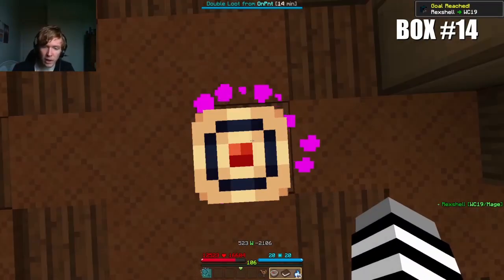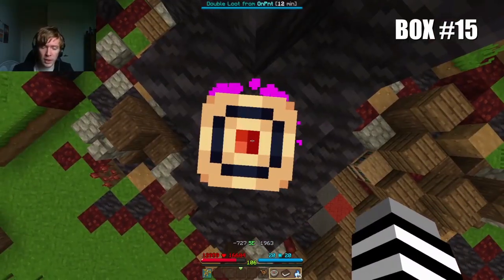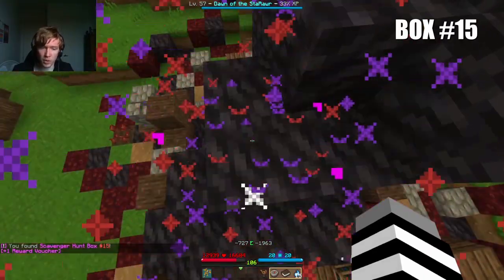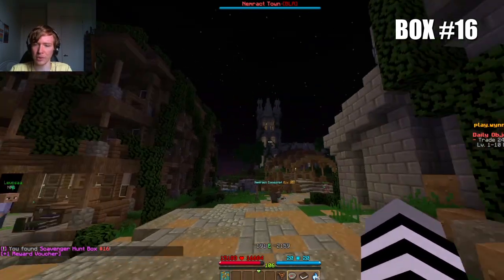Box number 14 is at 523, minus 2106, on the small raft inside of Pirate's Cove. At the coordinates minus 727, minus 1963, lies reward box number 15. At the exact coordinates 202, minus 2169, outside of the Shifting House in Nemrecht.